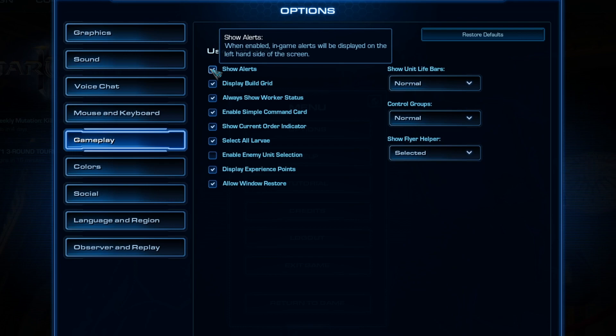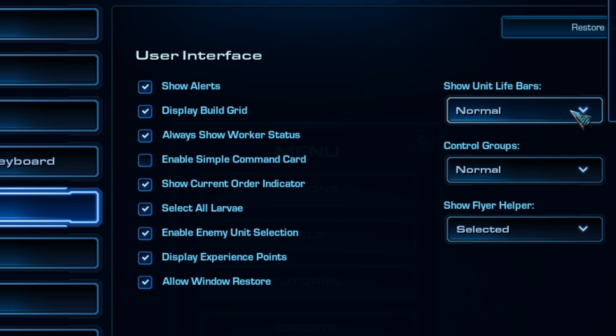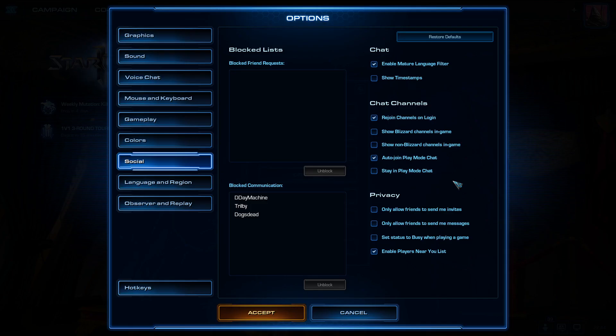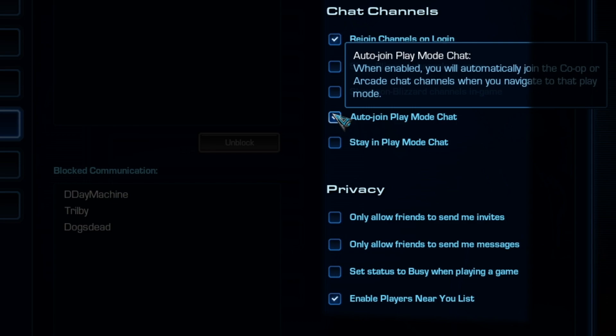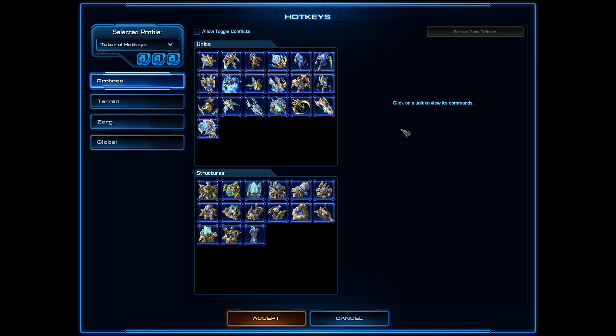In the gameplay section: Show Alerts is enabled, Enable Simple Command Card is disabled, and Enemy Unit Selection is enabled. Set Show Unit Life Bar to Always or Damaged, Control Group Unclickable, and Show Flyer Help to Always. In the social section, make sure Auto Join Party Mode chat is disabled and set your status to Busy When Playing a Game — very useful if you're playing in a tournament.